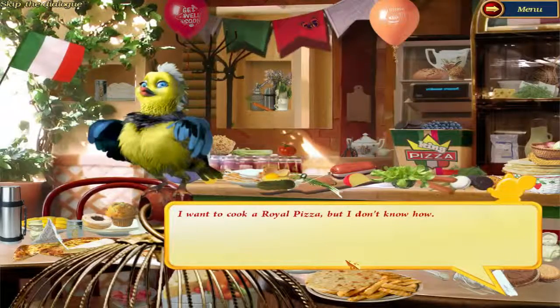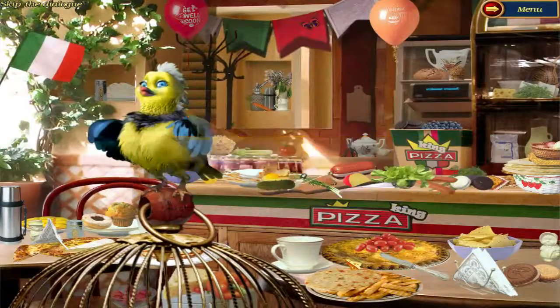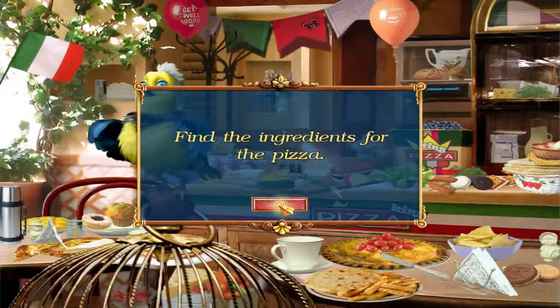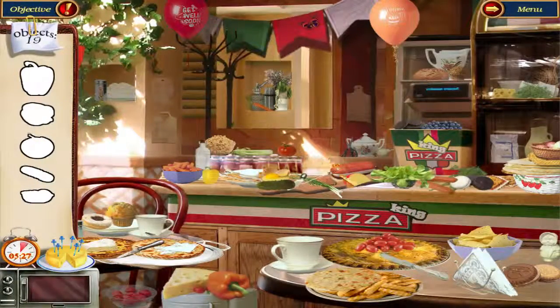I want to cook a royal pizza, but I don't know how. It's cooked only on special occasions. Then let's look for the ingredients we'll need. Find the ingredients for the pizza. Let's see — a pepper...